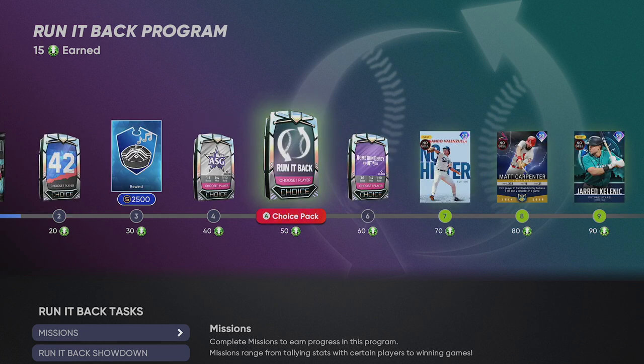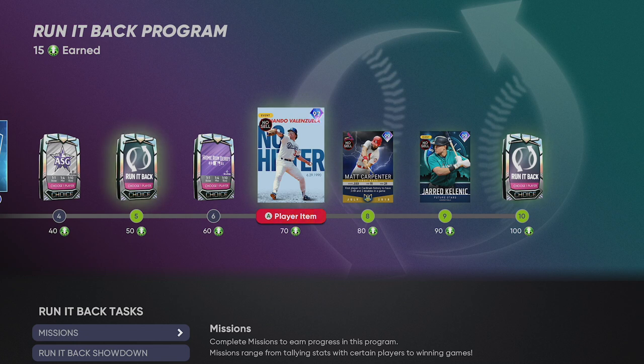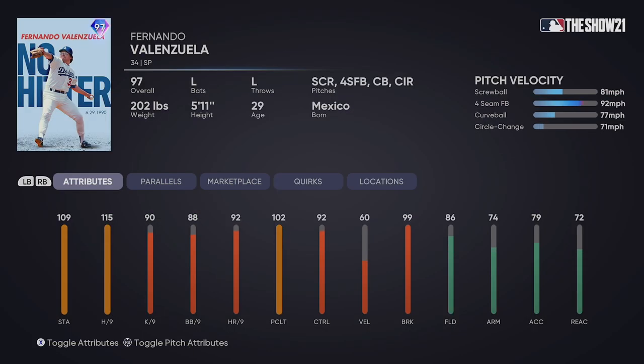Let me show you how to do it, because you're going to get some good stuff here along with Jared. You got the all-star game pack, a Run It Back pack at 50 points, the home run derby pack at 60. You get a 97 no-hitter Fernando Valenzuela at 70 points — 115 hits per nine, that's big. Four pitch mix: screwball, fastball, curveball, changeup. Only throws 92 on the fastball, but very filthy stuff. Screwball has 99 control, 94 control on the fastball, 84 on the curve. So it should be easy to locate with Valenzuela. Tough PCI size on that 115 hits per nine. There are a lot of fireballers with outlier and whatnot this time of year, but this should be a funky card.